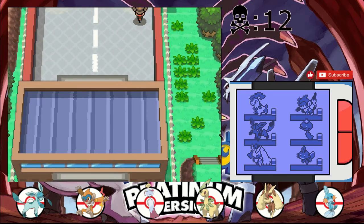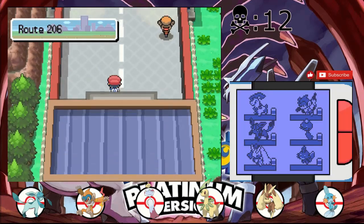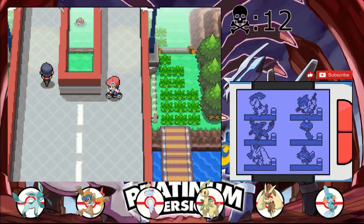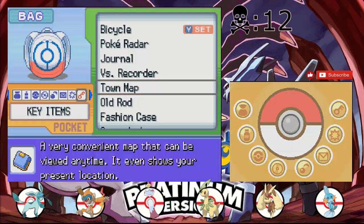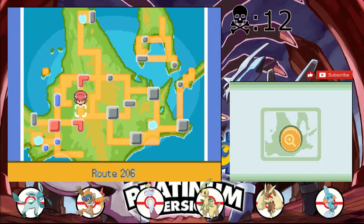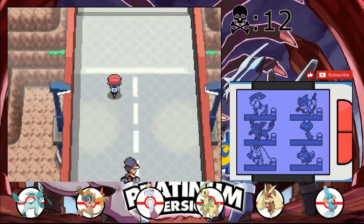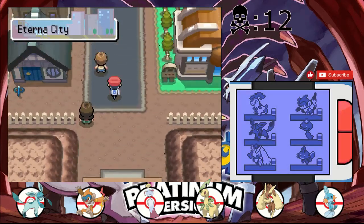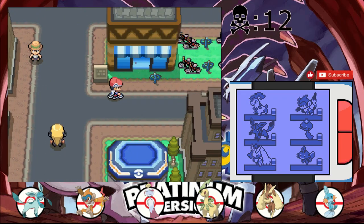We also have to explore Route 207 - just kidding, we can't go through here. I guess we do have to go to Celestic Town, because where else would we go? There's probably a guy blocking the bike path to Oreburgh City, so the only other place I could see us going is right through Mount Coronet to Celestic Town, or straight down from Mount Coronet from the right of Eterna City.